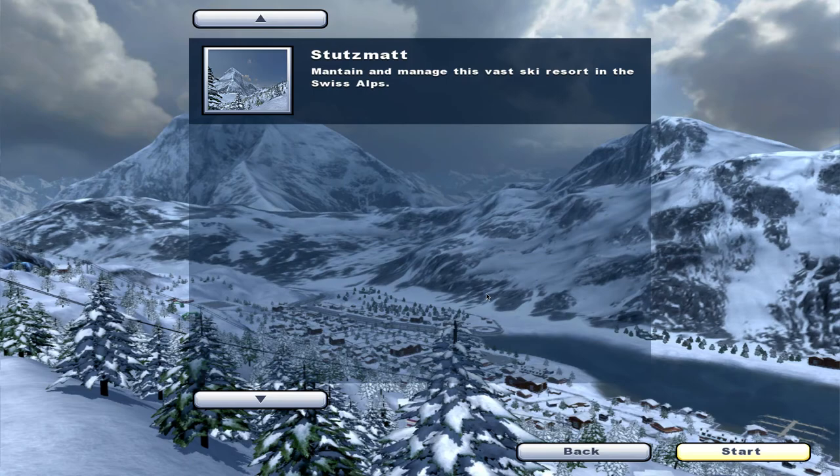It's only got one map right away, which is a bit of a shame, but I guess one ski region is the same as the other. It's got snow, it's hilly — or mountainous — it's got trees and ski lifts and chalets.